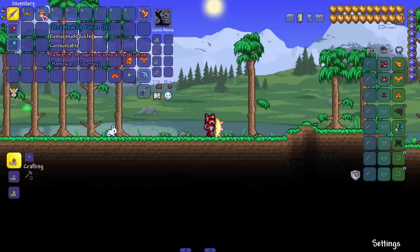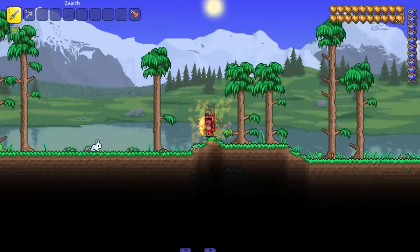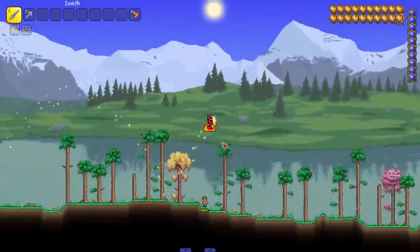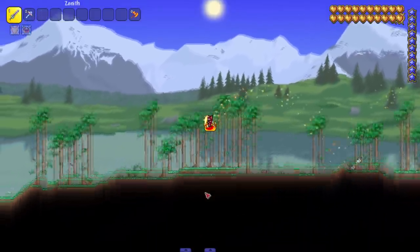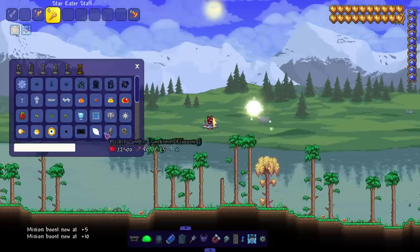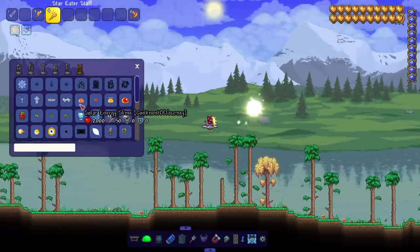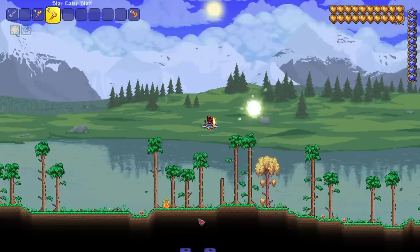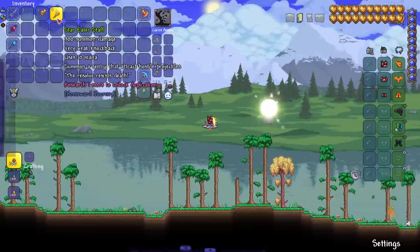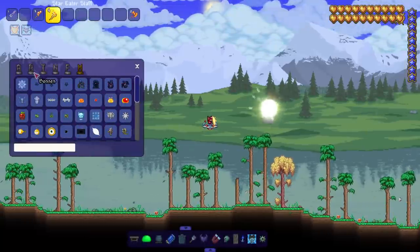We got Ultra Healing Potion, we got Golden Saddle. The slime's got some movement to it but it can't fly. How is this a post-Moon Lord thing that can't fly? Let me see this attack — Solar Energy Slime, kill it! Oh, it attracts hostile projectiles — whoa, what the hell!